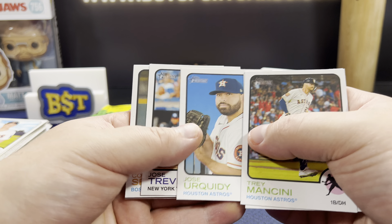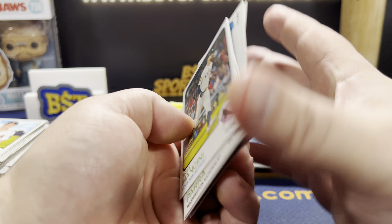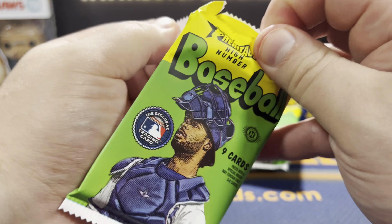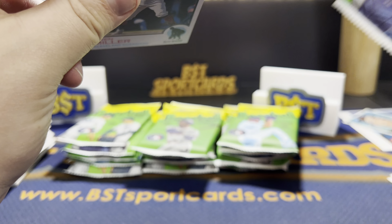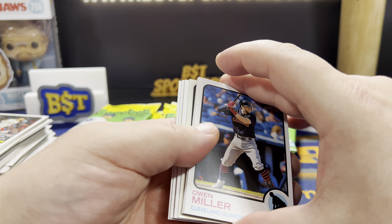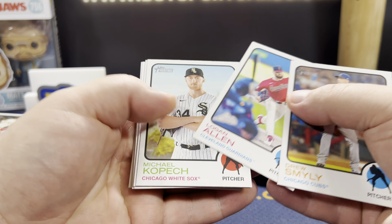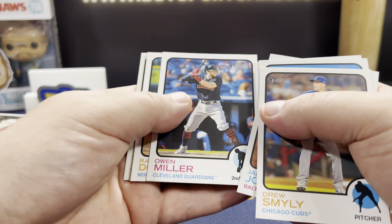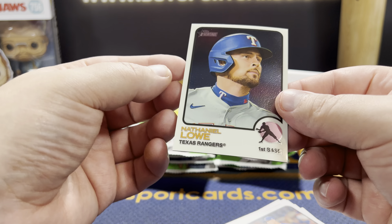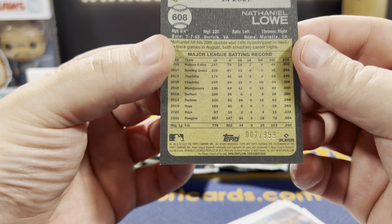Mancini, Sebald, Peterson, Kirk Suzuki. So far, nothing good. Oh, looks like we have our first chrome. Smiley, Logan Allen, Kopech, Jones, Miller. And it is Nathan Lowe for the Rangers — that is numbered at 999. Double 07 out of 999.